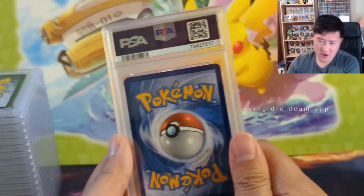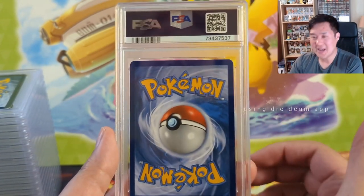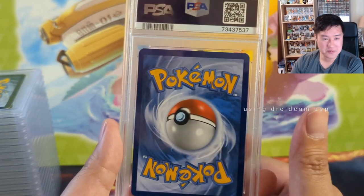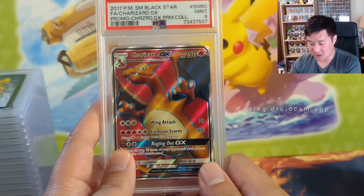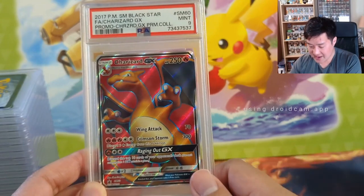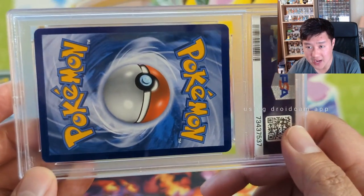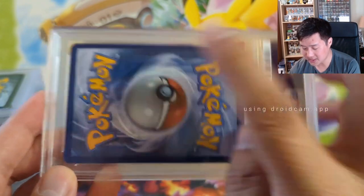Now we're moving on to my cards. This is a card I've been trying to get a 10 for a long time — might just not be meant to be. I'm not going to crack open any more boxes to try. This was back when they really had the prongs of death and it's just really difficult to get a 10. It is the Charizard Premium Collection. I think I've submitted all the ones I have. I was very optimistic but I feel like the border is definitely thinner.